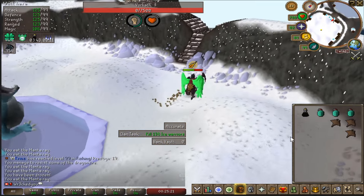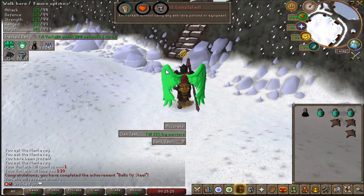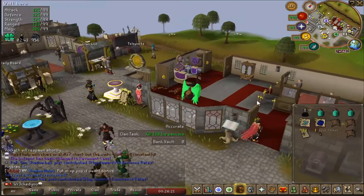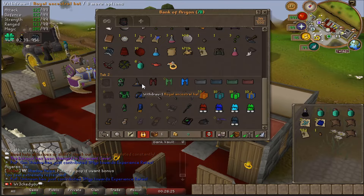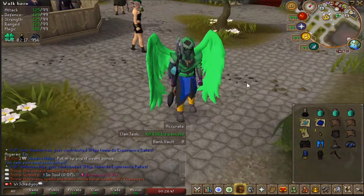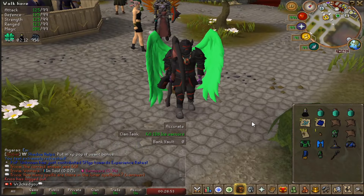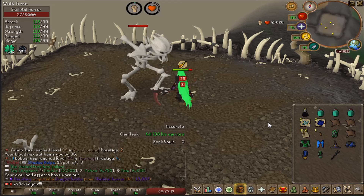Let's go kill Vorkath. I love how this setup I'm wearing actually heals me during combat — that's super useful and makes PVM a lot more efficient. It's definitely expensive, as is other high-end armor like volatile, real ancestral, but they look so good and are all very overpowered. There are four different pages of bosses which is amazing.